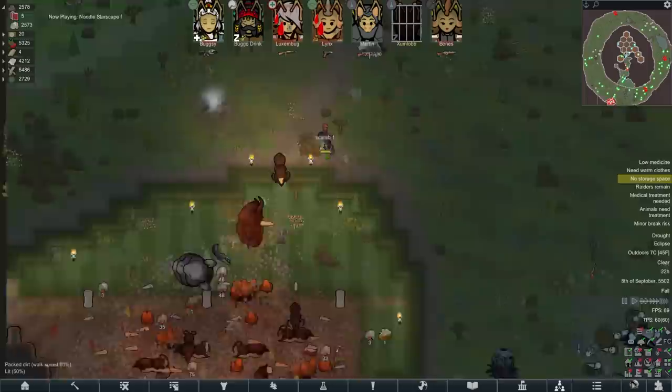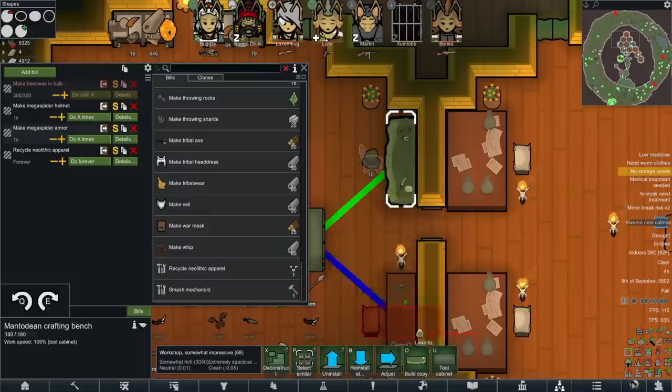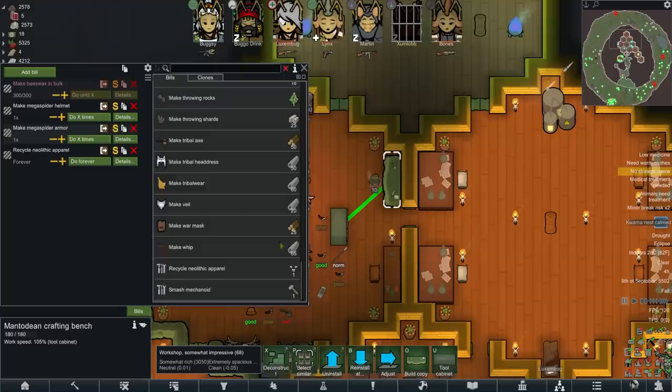Even though they're not officially our friends — there's an alliance there. We don't own them, we haven't got them tamed, but they know what we need and I'm more than happy to help them. There is this Mantonian crafting bench you build out of 75 of the jelly, similar to the crafting spot with the benefit of it connecting up to a tool cabinet — so that's a direct upgrade.